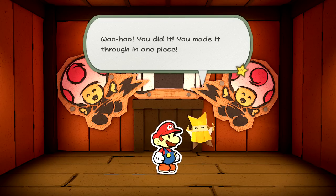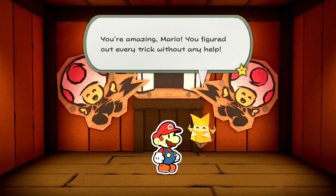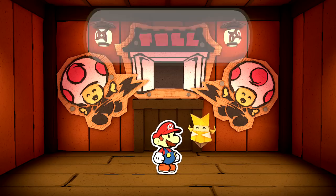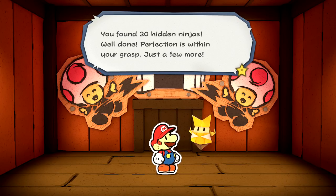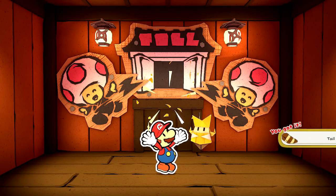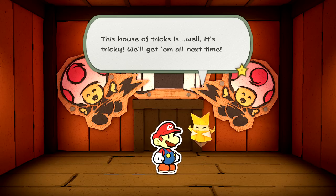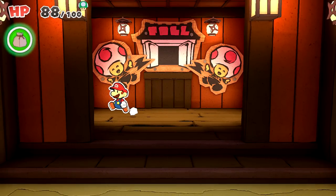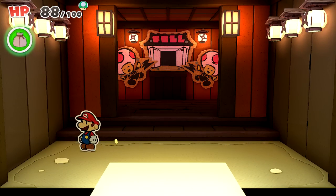Woohoo, you did it! You made it through in one piece. You're amazing Mario — you figured out every trick without any help. We got all of them! There were some rooms I definitely wouldn't have figured out on my own. You found 20 hidden ninjas — well done. Perfection is within your grasp, just a few more. Your ninja rank is 'flippin' sweet ninja' — here's your reward, and we get a tail. So how many ninjas are there? This house of tricks is, well, tricky. We'll get them all next time, hopefully. Where were the remaining ninjas? I would have to go through again to find them. That was definitely tough but a lot of fun.